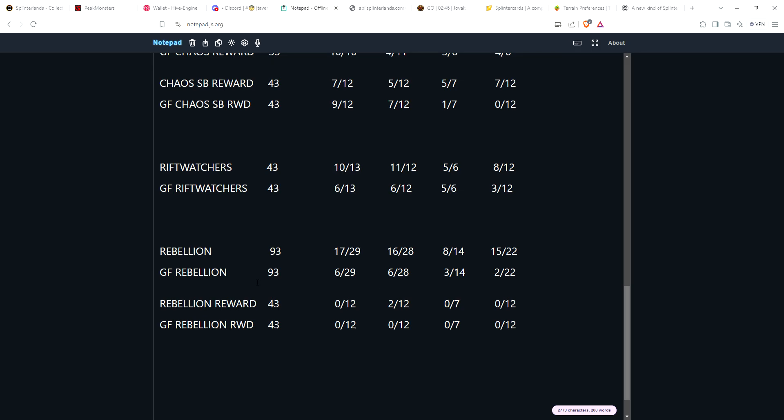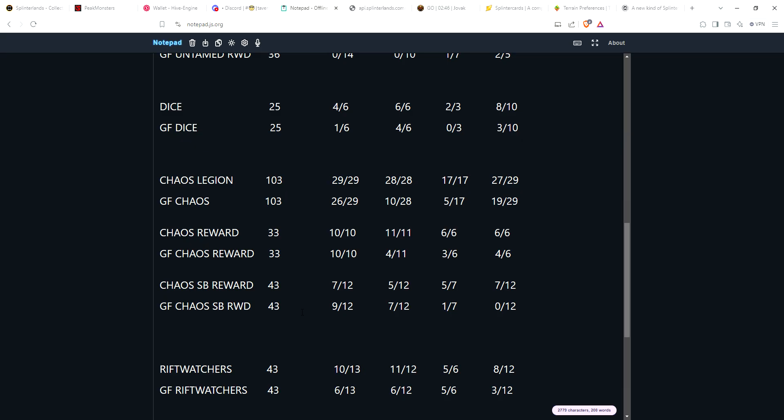For gold foil Rebellion, even fewer: 6 of 29 commons have a gold foil, 6 of 28 rares, 3 of 14 epics, and 2 of 22 legendaries. For the Rebellion reward cards and gold foil reward cards, there's almost nothing maxed on the market yet — people are still working on decks, keeping cards rather than selling them. That said, there are two max level rares available on the marketplace.